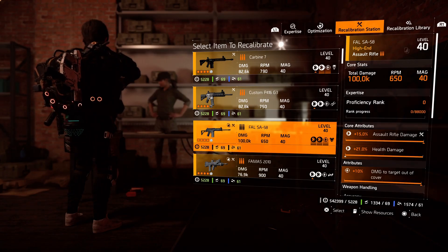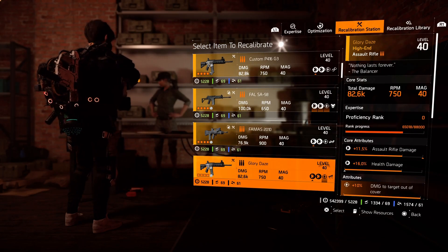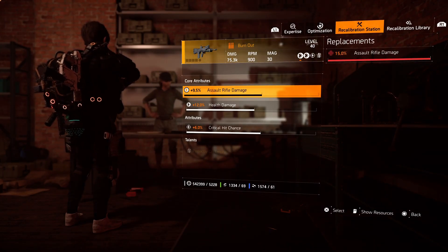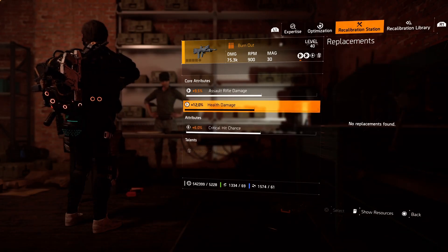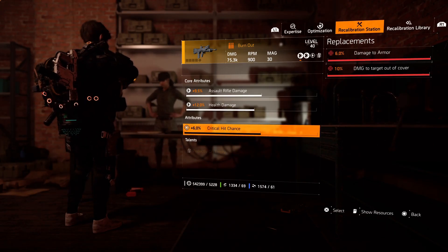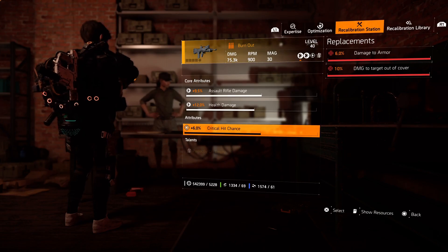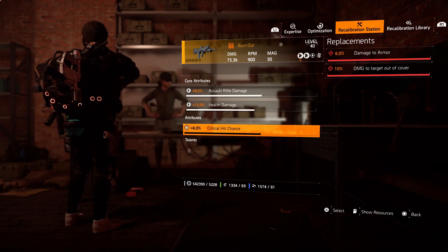After that, your item will be destroyed from your inventory. I have a named weapon, Burned Out, but this weapon has very low core attributes. So I can make a decision on what to change. For example, I have a replacement attribute for the assault rifle — this one is already extracted from another gun. You can choose it, but you cannot make any further changes to that gun.